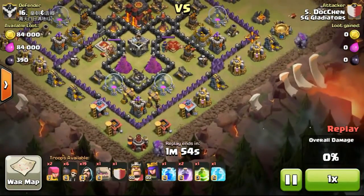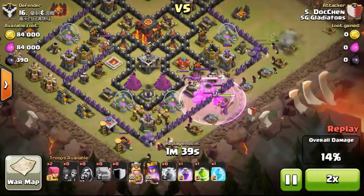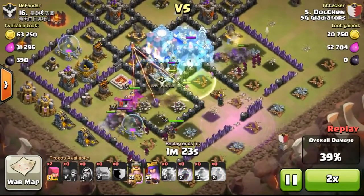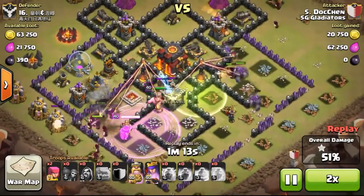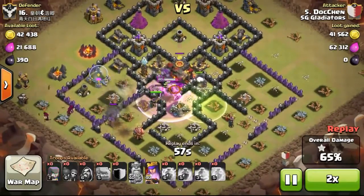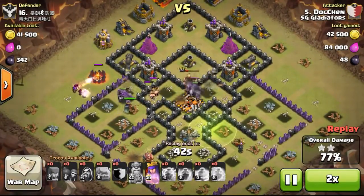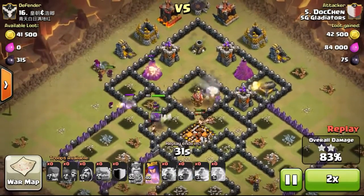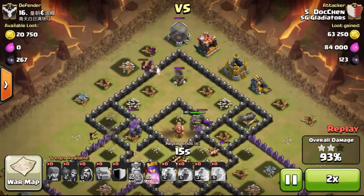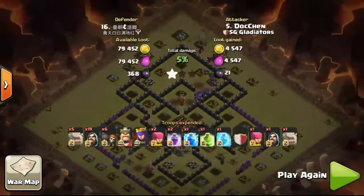The next attack on this Town Hall 10 is under Doc Chen's account, which was actually played by me since I maintain his account while he studies for examinations. Using level 40 heroes and my 6 golem strategy — a new strategy I'm trying to master — it's very strong because of the 6 golems. However, if the wizards get taken out quickly, the firepower may not be enough. But once the 6 golems explode, there will be 12 additional golem mites to tank the rest of the raid.